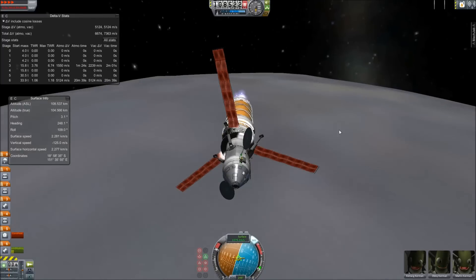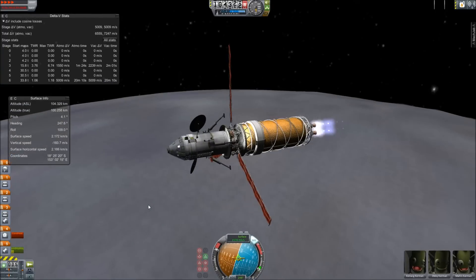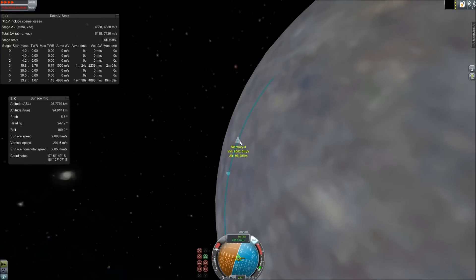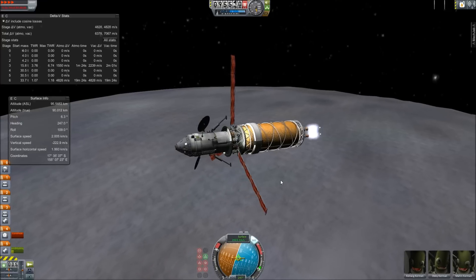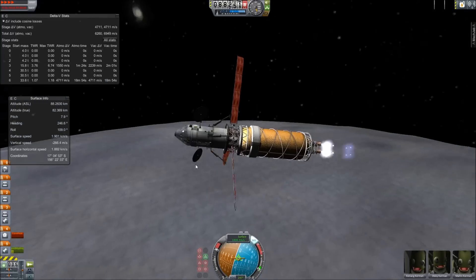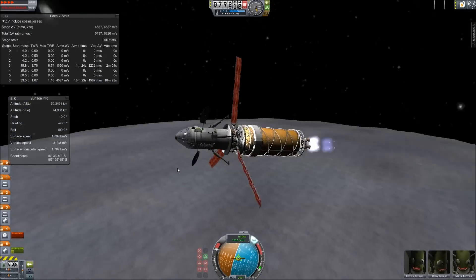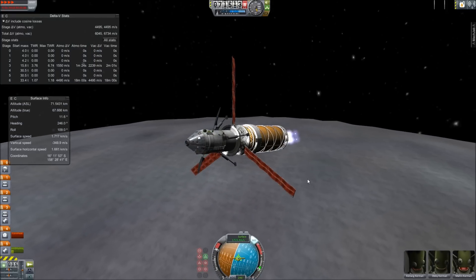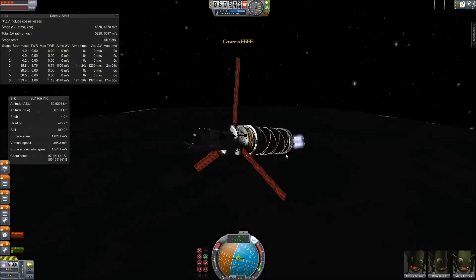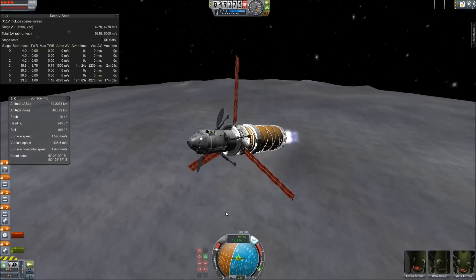I didn't actually bring carbonite equipment or KAST pylons on this mission because I figured the gravity was high enough that I wouldn't need it. As you can see, we're doing the landing burn, and we come in really fast because Mercury's gravity is 3.7 meters per second squared, which is almost the same as Mars, except Mercury is far smaller. Mercury is actually smaller than Ganymede. Ganymede's gravity is two and a half times smaller. So yeah, it's like landing on Mars — pretty fast, no atmosphere, so I had to burn off all my velocity.